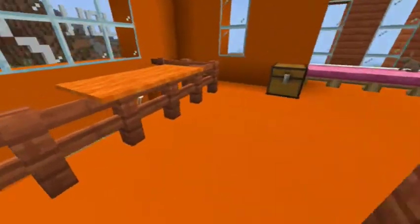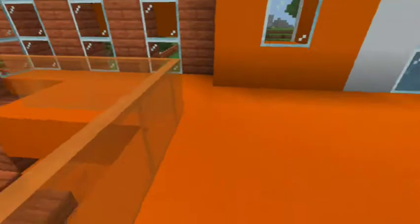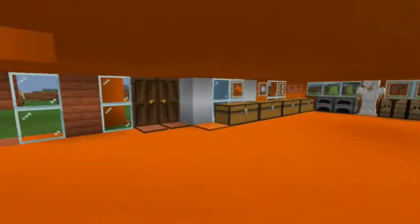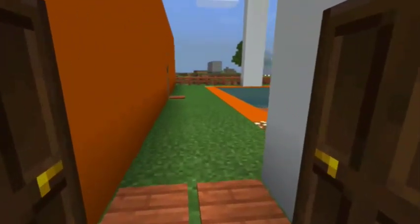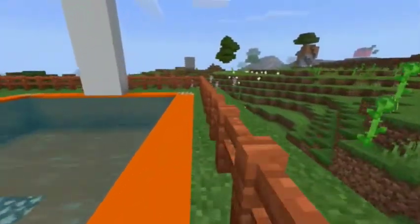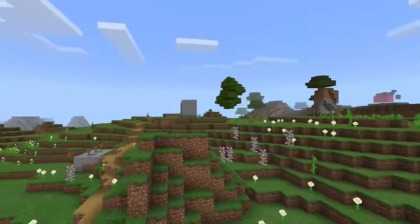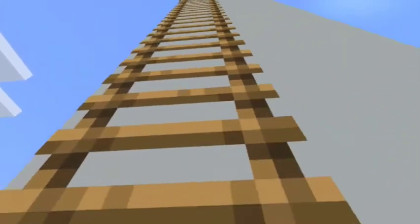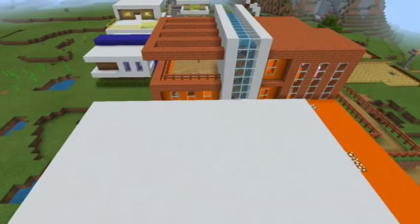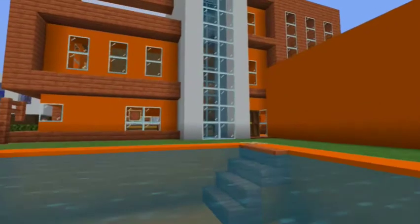Now let's see the jump pad and the pool. We are at first. Here is the pool for us — the troll world swimming pool. Now let's jump in — it's a 180-degree jump!